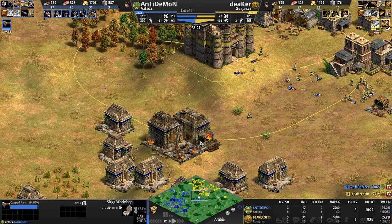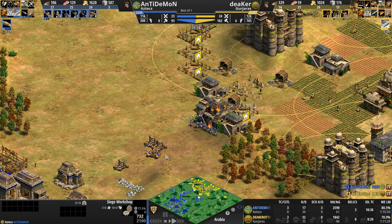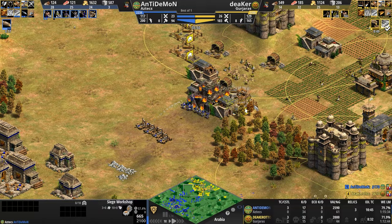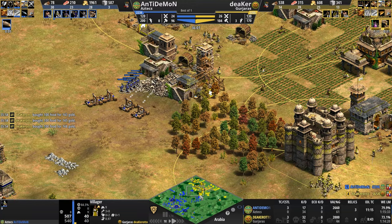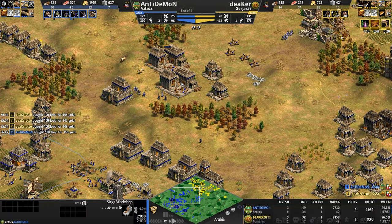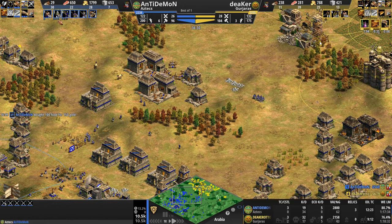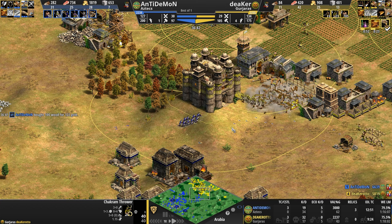Capped Ram being researched, so blue is going to try to go siege. Finally we're starting to see some military upgrades — full defensive upgrades for the blue infantry. Similar upgrades going down for yellow Gurjara. So we're going to see an infantry-heavy game, at least at this stage. Got to be careful with the Mangonels — you do not want to hit your own units. Already 12 kills for these 17 Chakrams, and blue has just exploded onto the map with two more siege workshops and five barracks. He's got 15 Eagle Warriors and is going up to Crossbows.